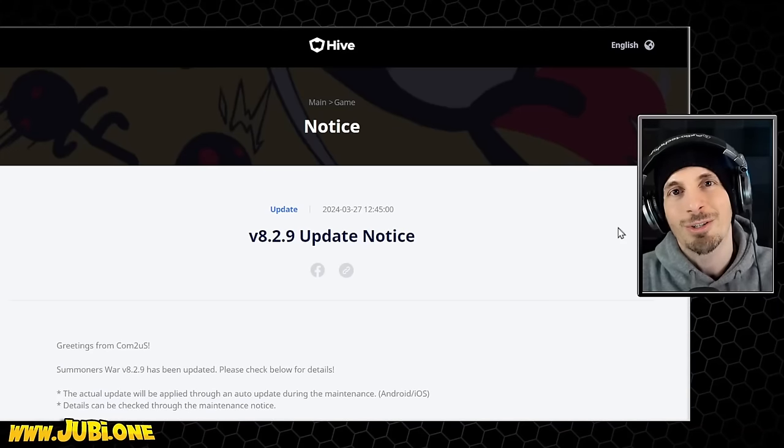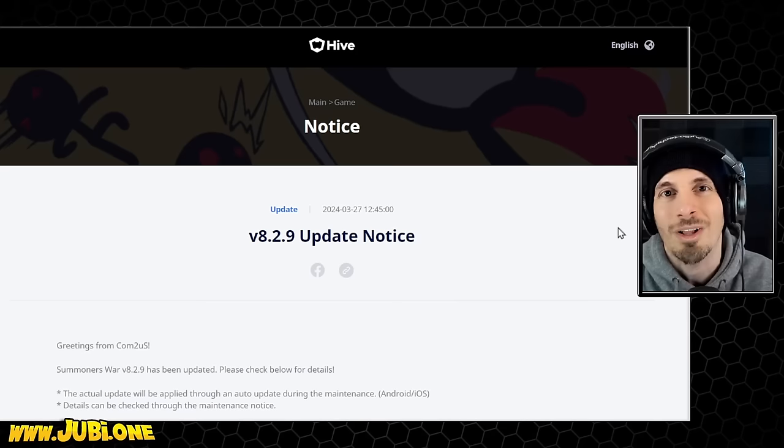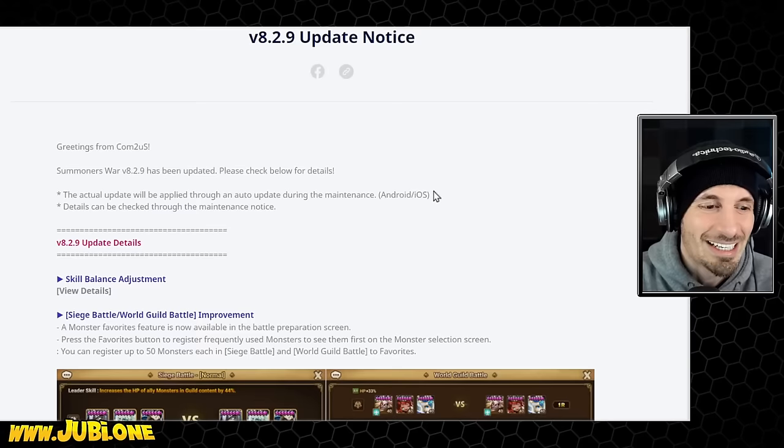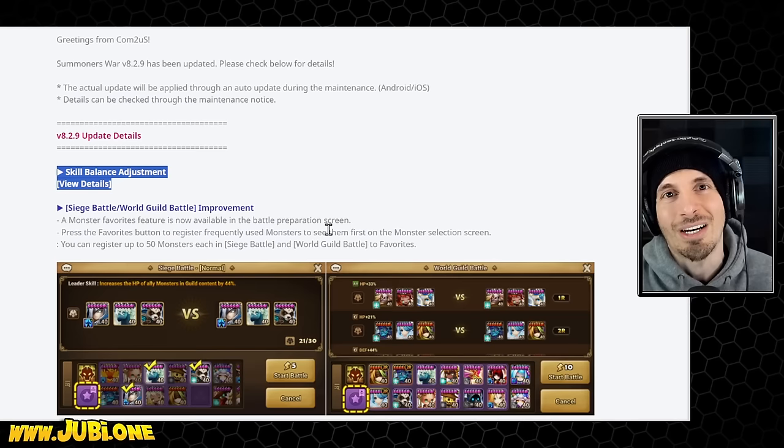Summoner's War update 8 to 9. I would love to say there's 45 minutes of quality content in this update, but it's more like maybe 2 minutes of content and most of it is guild siege centric. We already went over the skill bounce adjustment in the other video — I know a lot of you forgot about it because it's mostly forgettable.